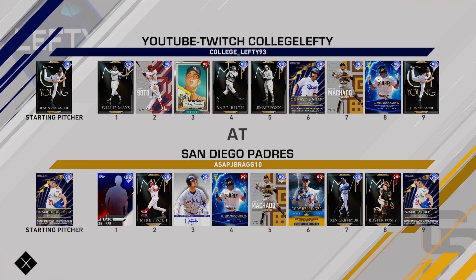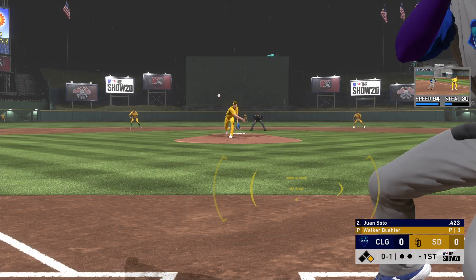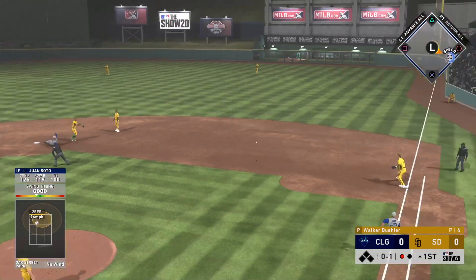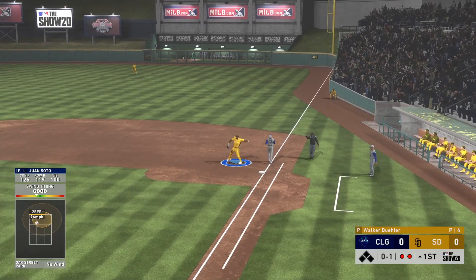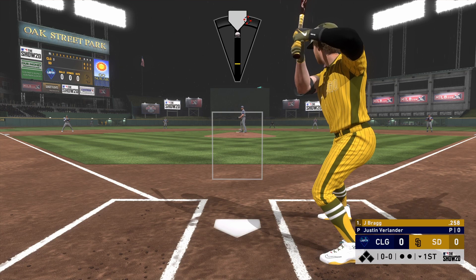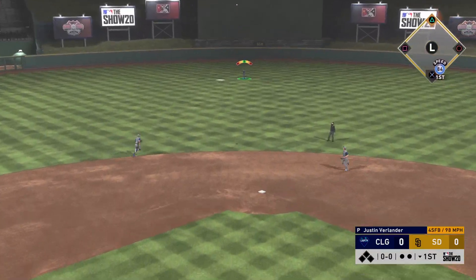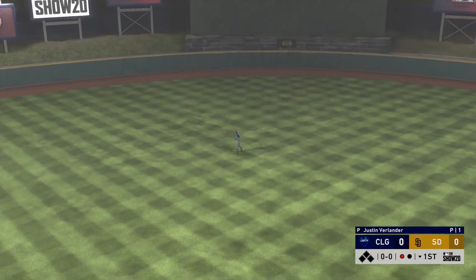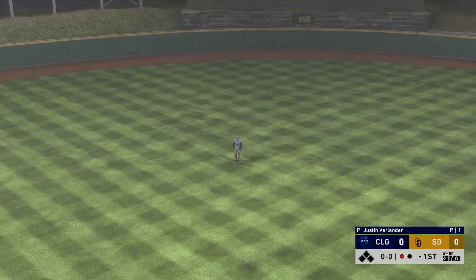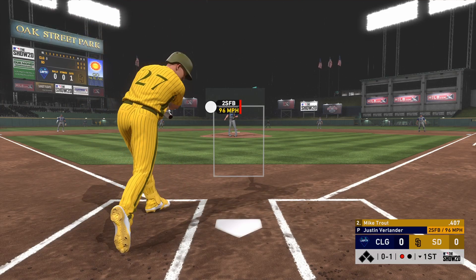That should be pretty effective — it should act like a sinker in some way. We're starting off with a hit by pitch from Willie Mays and a double play from Juan Soto, so probably the worst start to this game. We are playing in the rain and this might be the worst offensive performance I've put on in a game of ranked seasons as of lately. I haven't played this game in a week, but this video will be focused on how good Justin Verlander is after they buffed up his velocity.